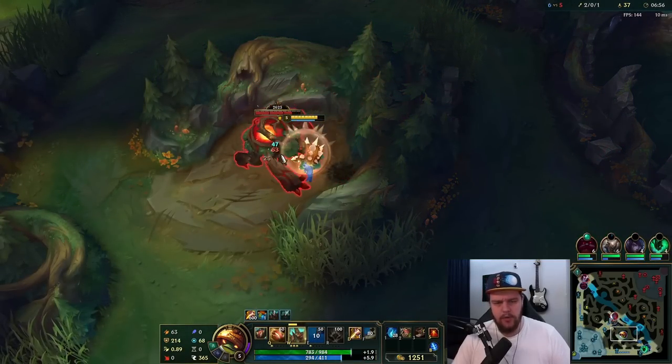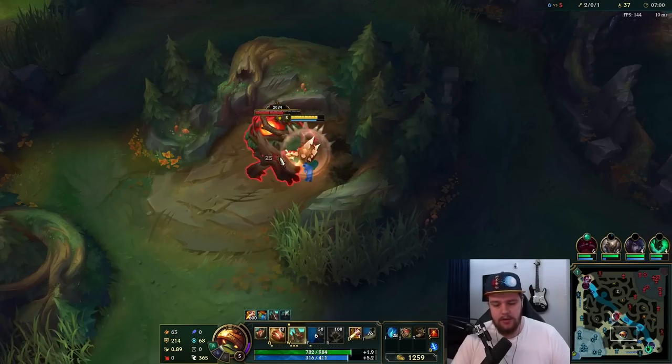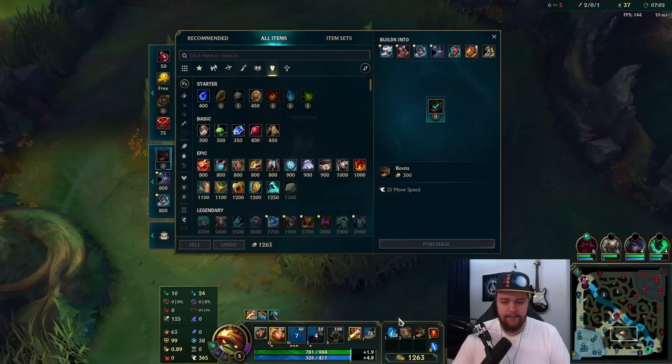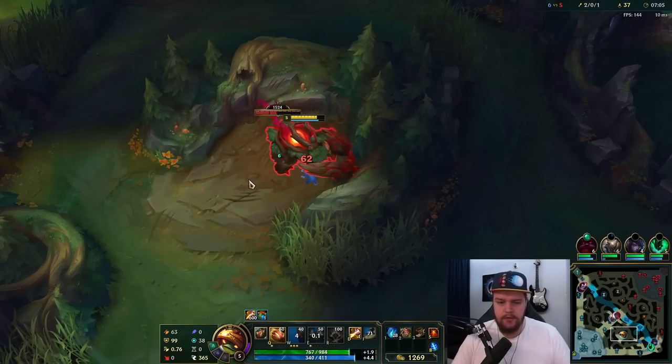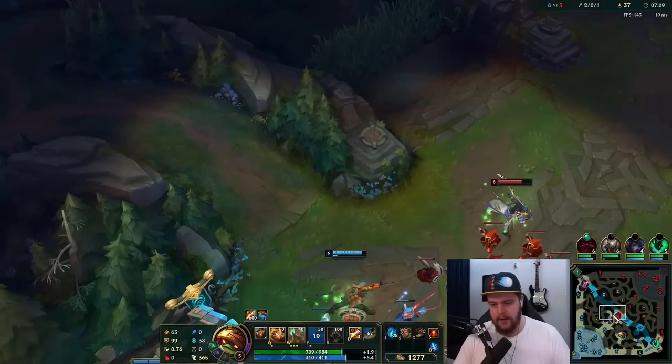Take the red and the raptors here, then I'll recall. Rift Herald respawning in about one minute. Definitely doing very good damage — 1900 for Thornmail first item. We're getting Celerity for attack speed.